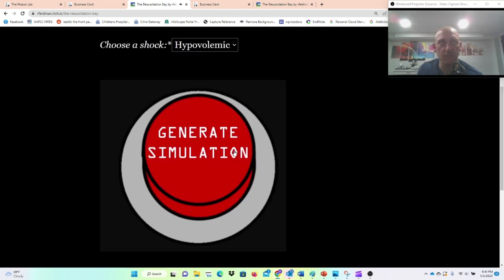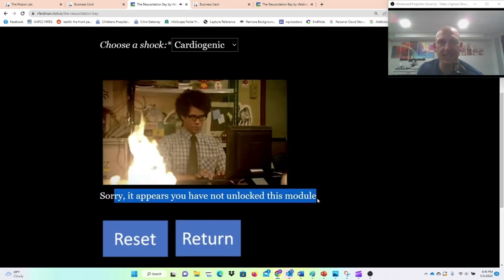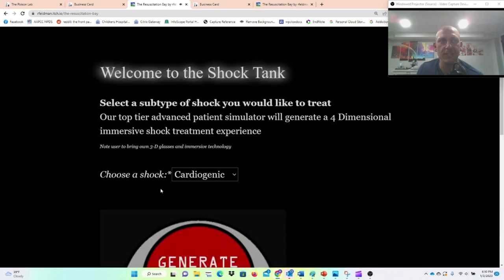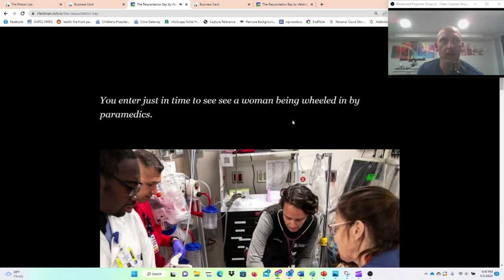If you've beaten a case, you can play it. If you haven't beaten it — say you try cardiogenic — and you try to generate your simulation, it says it's not time yet because you haven't unlocked the module. You can reset it or go back. We're going to reset the hypovolemic, and we'll enter the sim.